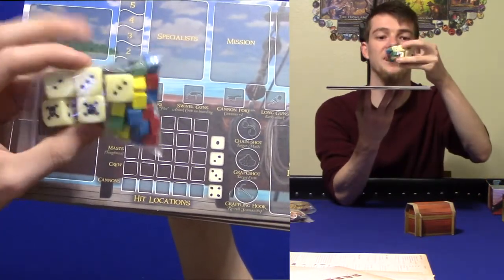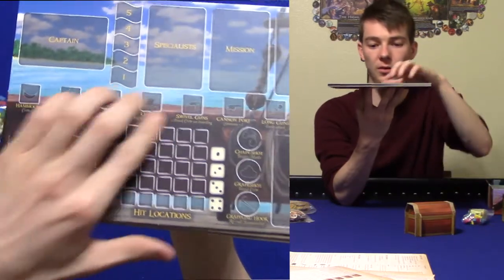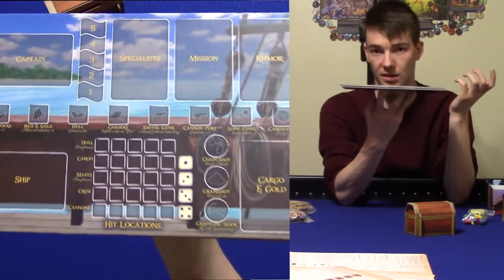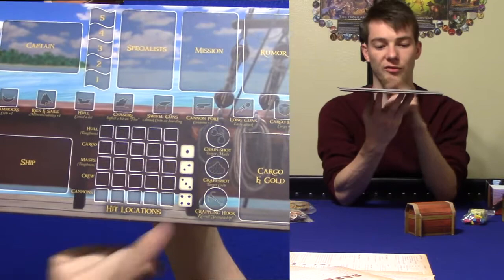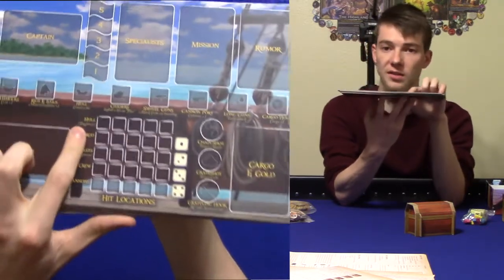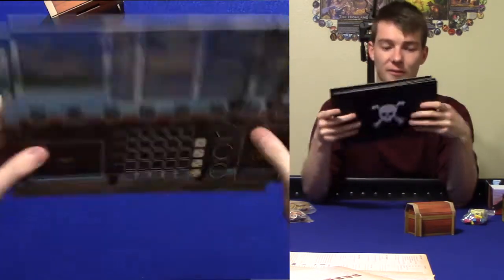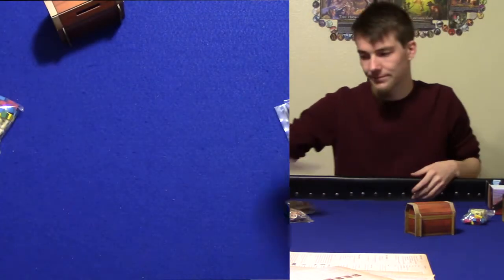The dice are perfectly fine — successes are the skull and crossbones, which is actually really cool. Your color cubes go on your player board to track ship stats. If it's a frigate, they go at three across the board. Whenever you're in combat and deal a hit, you roll a die — a one means a hit to cargo, a four means a hit to cannons. Cannons, crew, cargo, and mast can all go down to zero. If your hull goes to zero, your ship sinks and your captain dies. If your crew goes to zero and you get boarded, your captain dies.